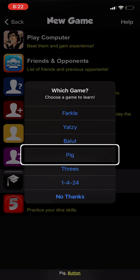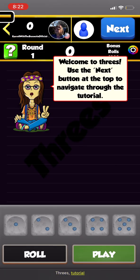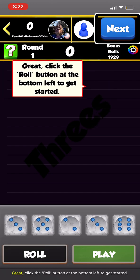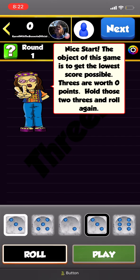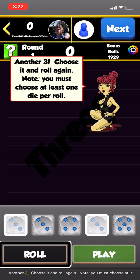Welcome to the Threes tutorial. The object of this game is to get the lowest score possible — threes are worth zero points. Hold those two threes and roll again.